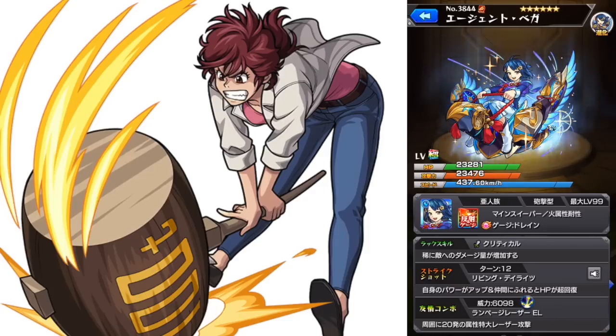Stats are pretty good overall considering she is a blast type. Speed is really good for a blast type bounce. She also has fire resistance and drain, which is great for bounce characters in particular. The bump combo is the Rampage Laser EL, and I think she's only the second character in the game to ever get that as a blast type — the first being the limited character Kamail. So if you like that bump combo, you can certainly use it here.